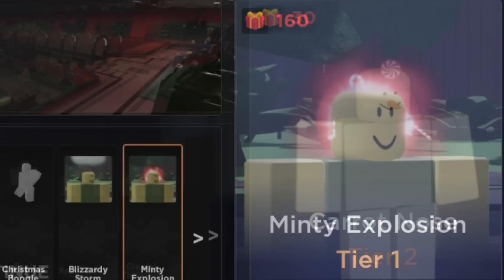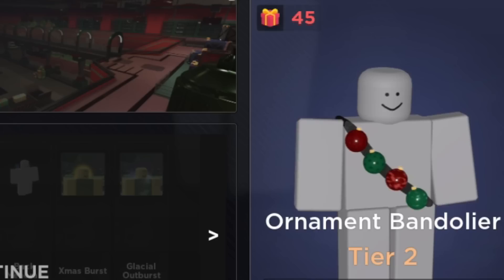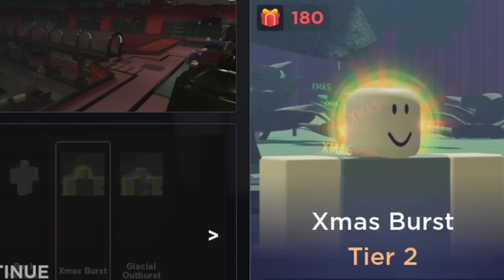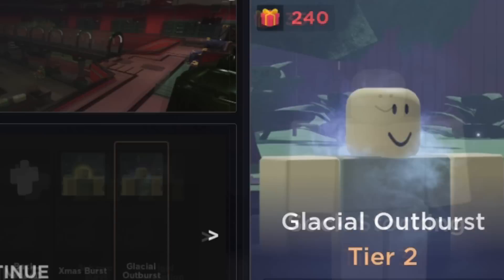Next page: we got the carrot nose, the LED flashlight, ornament bandolier, the candy flintlock, gift bomb, the nutcracker dance — another Fortnite taunt, you'll love to see it in Roblox. That was a joke. The North Pole lamppost, the back menorah, and two unusuals for this tier as well: the X-mas burst and the glacial outburst.